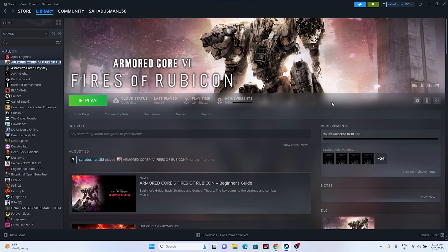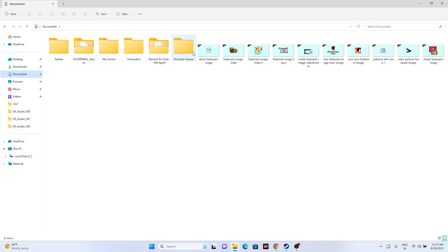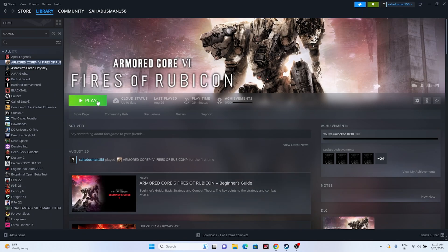You can also try deleting the saved game file. Open File Explorer, go to This PC, then Documents, and find the folder named Armored Core 6 Rubicon. Delete that folder — keep in mind you will lose all your game progress. Once deleted, close File Explorer and try launching the game.